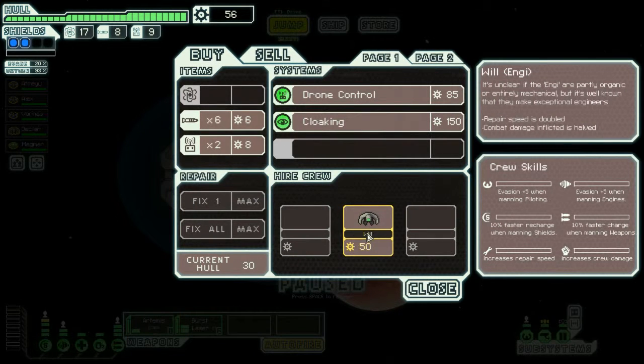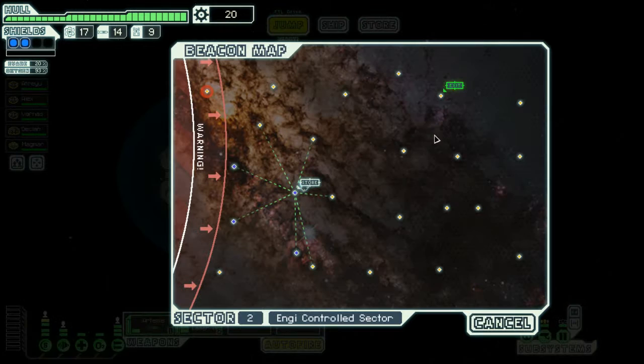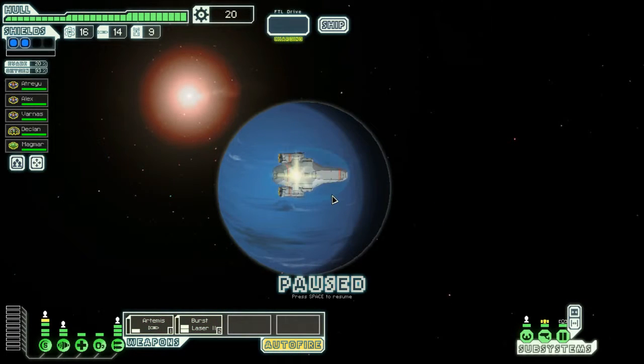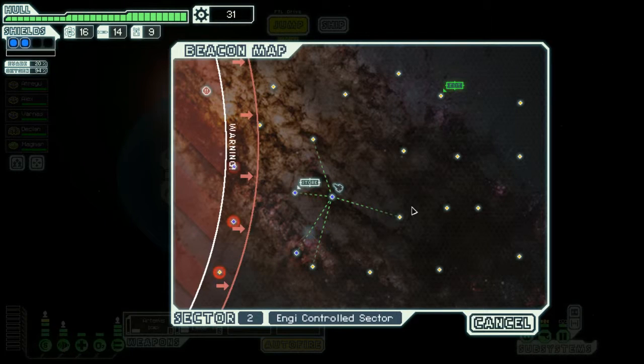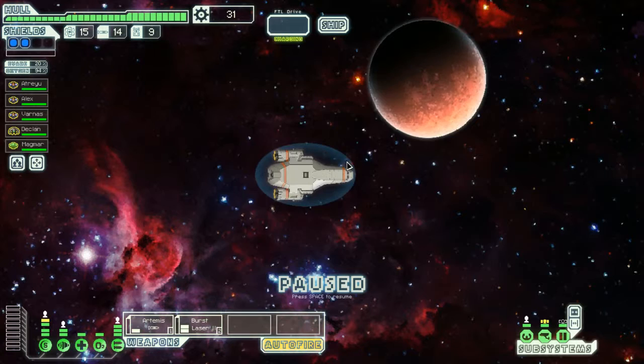Unless we want to buy another crew member - no. We need more missiles. Okay, let's go. We have enough money for emergency fuel in case we need it. That's good. When you ask a nearby station for aid, a friendly programmer gives you the schematic for a drone. Nice! That's going to be really useful - we can sell that on for about 17 scrap later on.